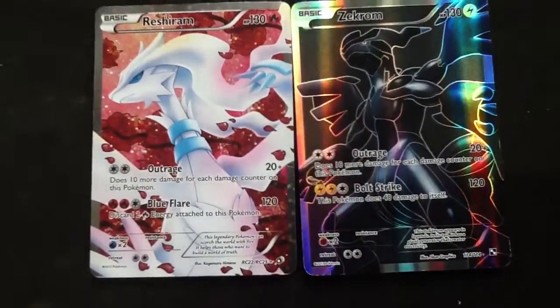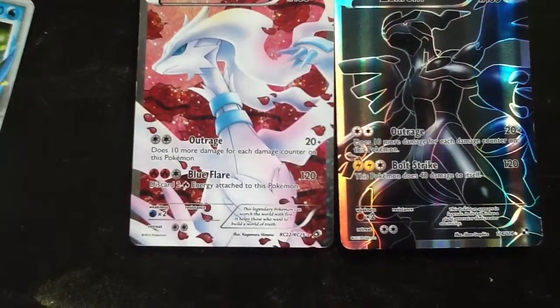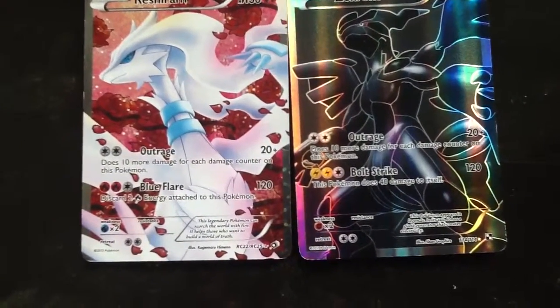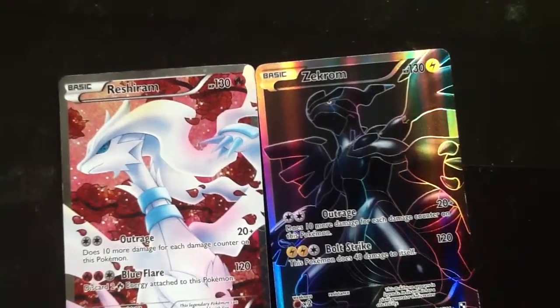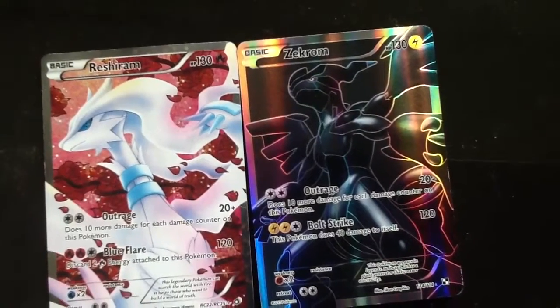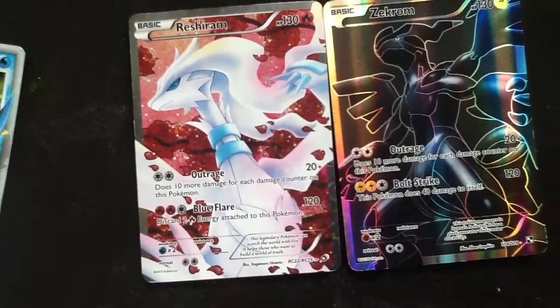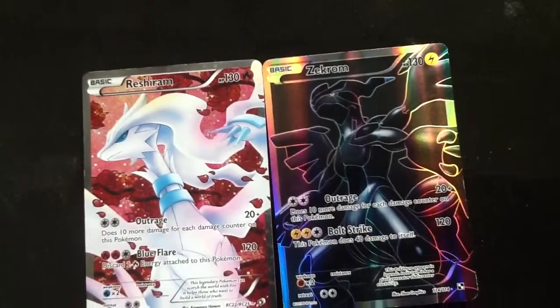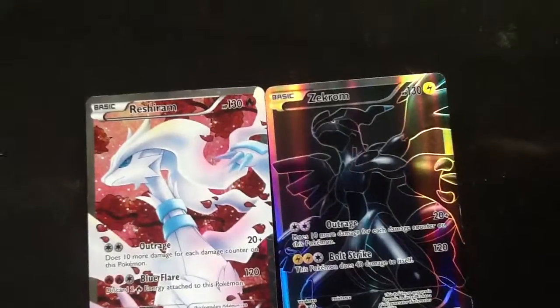So I'll tell you their attacks: Reshiram has Outrage and Blue Flare, and Zekrom has Outrage and Bolt Strike. These two only got two attack differences, and they also got the same amount of damage, but they do have different weaknesses.